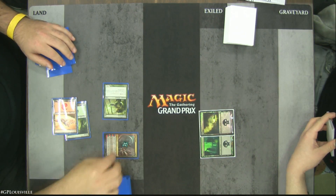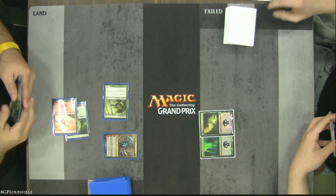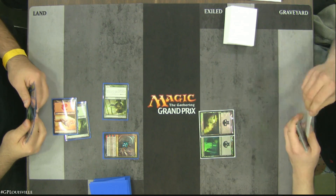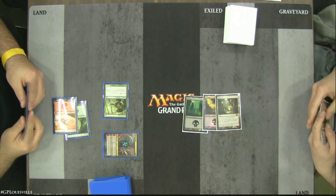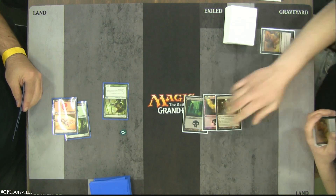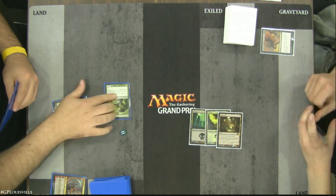This is in a similar vein to the deck that Brian Kibler played at the World Championship. On the other side of the table, Jesse Hefner is playing another deck we've seen more of as the day has gone on. Hero's Downfall is taking down Domri Raid here. Mono Black Devotion — and this is a true devotion deck.